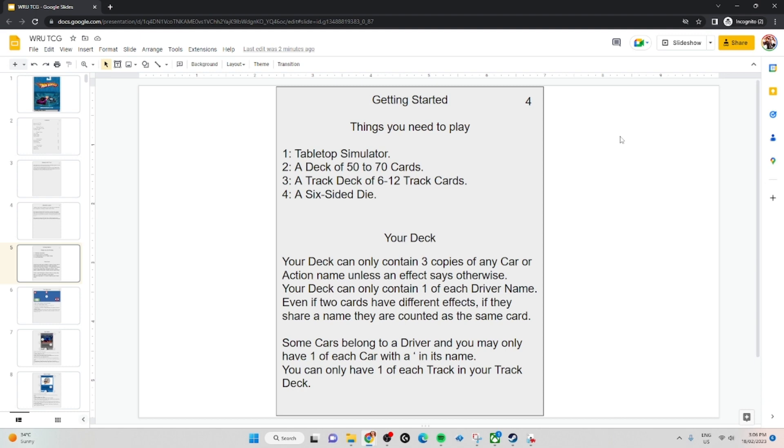Your deck can only contain 3 copies of any car or action name. So you might have 2 different kinds of Twin Mill, but if it's just called Twin Mill, you can only have 3 copies total. For drivers, if you have Cobalt — which I've put myself in the game — you can only have 1 copy of Cobalt. Same with Vert Wheeler. There might be 3 different Vert Wheelers, but you can only play 1. Cards are counted as the same as long as they have the same name, so you could put 2 of one Twin Mill and 1 of another, or just 3 of one.